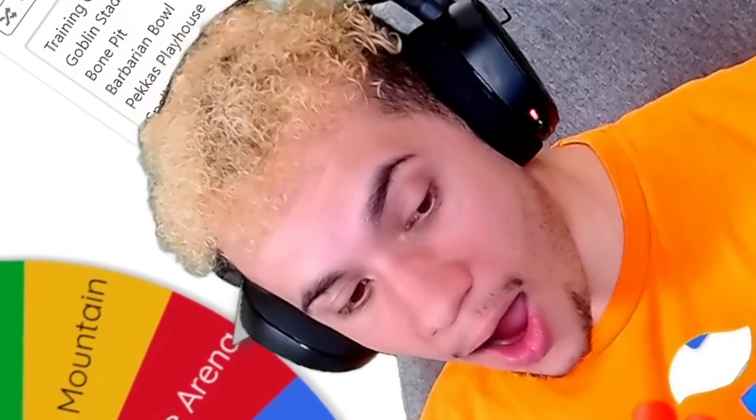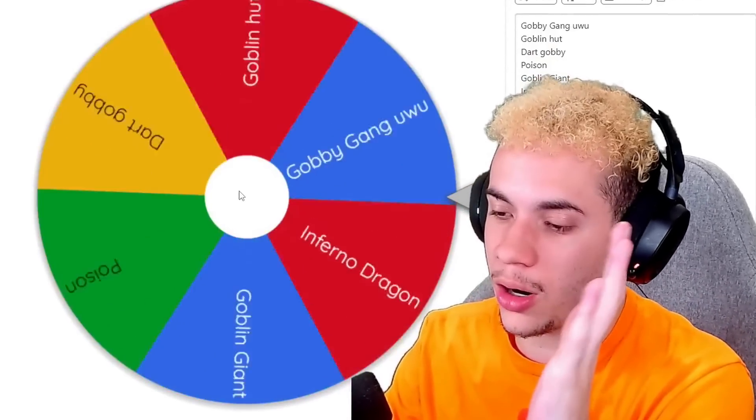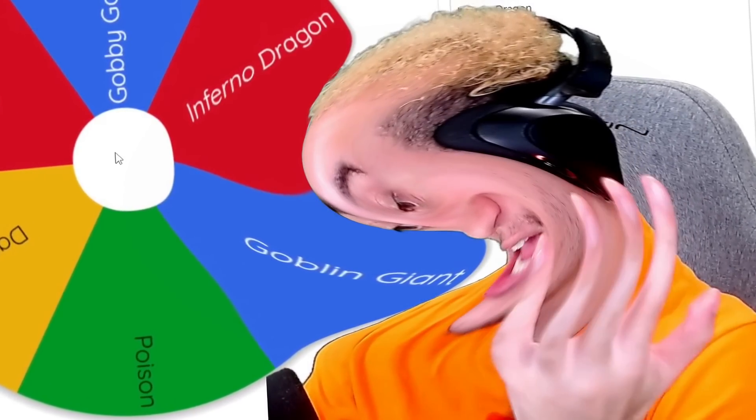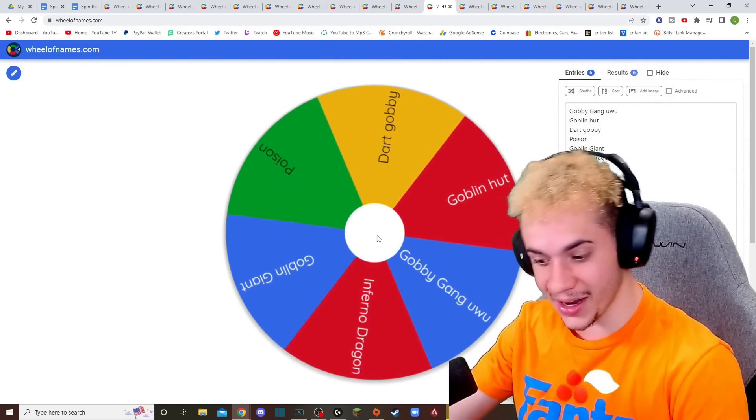The cards from Jungle Arena aren't even bad — I'm just sick of getting it every single time. Another Jungle Arena duplicate — I can't even play Goblin Giant, I already have it! Let's spin it again. All right, Goblin Hut. There we go.